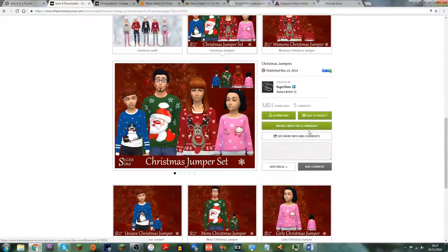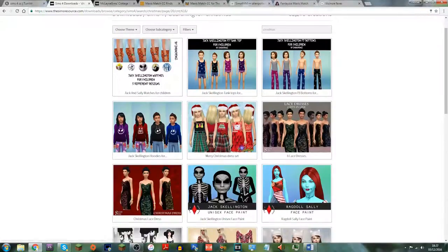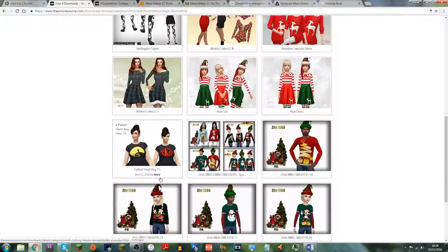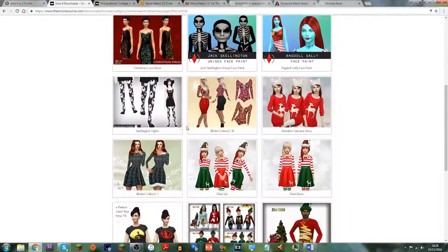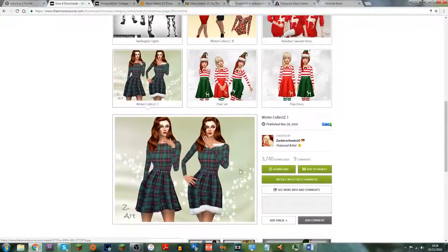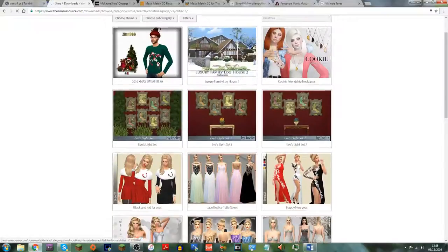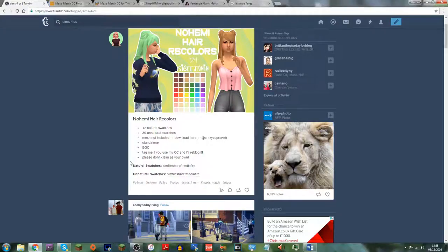Here's a set of Christmas jumpers — I'll get those. That's Sega Sims, a friend here on YouTube who did a shout-out for me a while ago on her channel, so thank you Sega Sims — she's a really good CC creator on The Sims Resource. There are some more tartan-style items, and then more Christmas jumpers. I've got 60 items now which is quite a lot, so I think we've got enough from The Sims Resource.